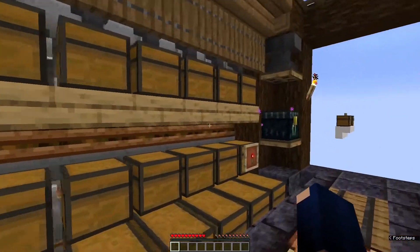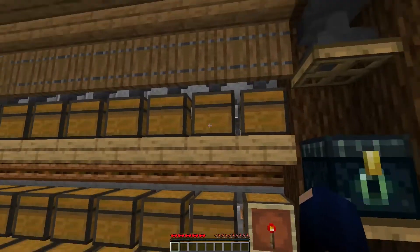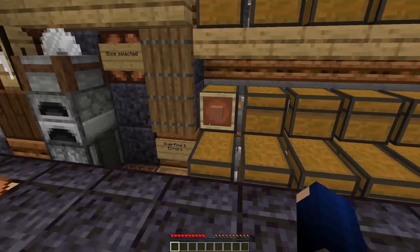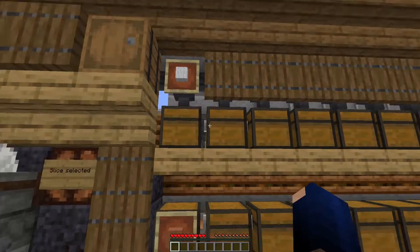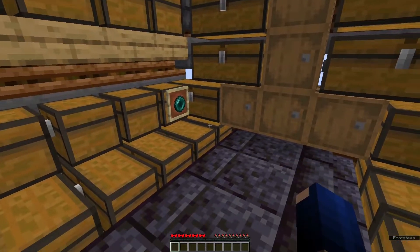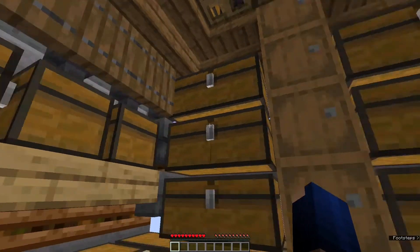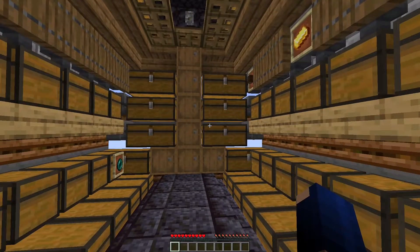The bottom part and the top part are independent of each other. You can assign a group of items to these two chests here and a different set of items to another pair. You can also see that this is extendable to some extent — these single chests can be put into double chests and more hoppers can be added. I will show that in more detail at the end. If you want to increase the storage capacity, that's absolutely possible.